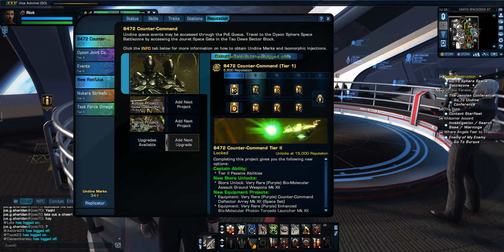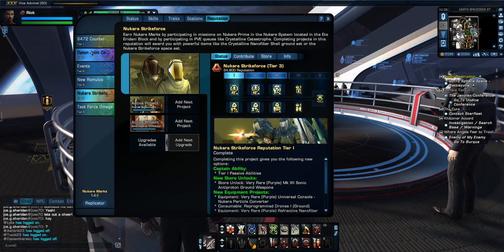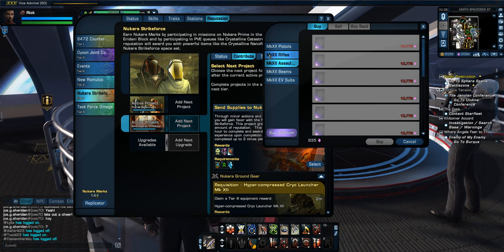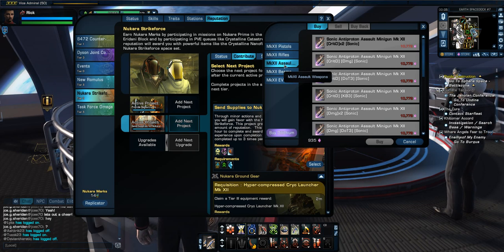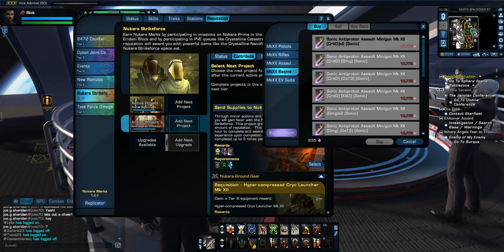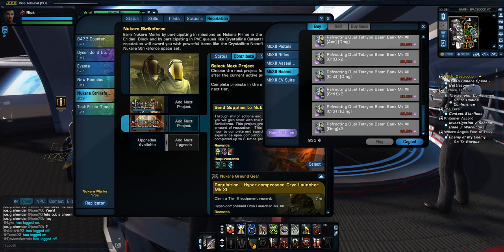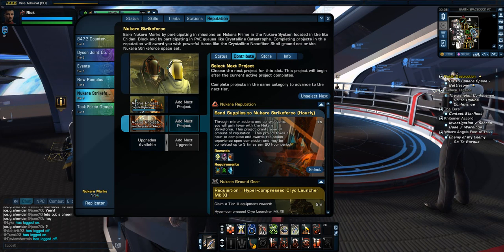Also a good thing — something new they decided to do as well. Before in the reputation stuff, other than Dyson Command, you had to buy the unlocks for the store. Now you don't — all the store stuff is unlocked and right there for you to buy. Of course you're still going to have to use dilithium to get everything, but you do not have to buy the unlocks, which means less resources spent.